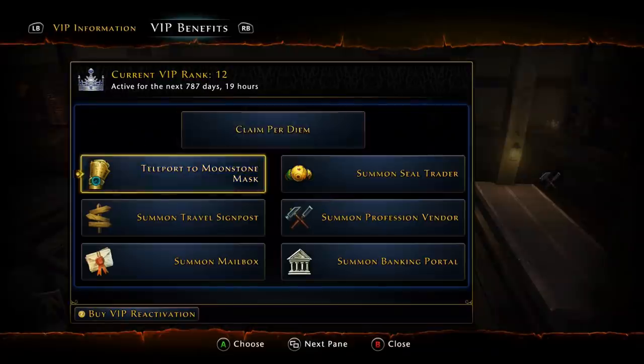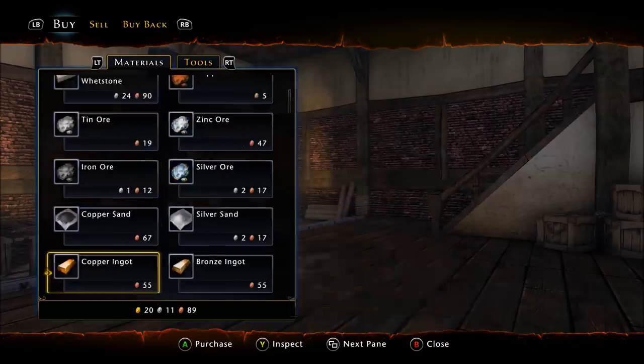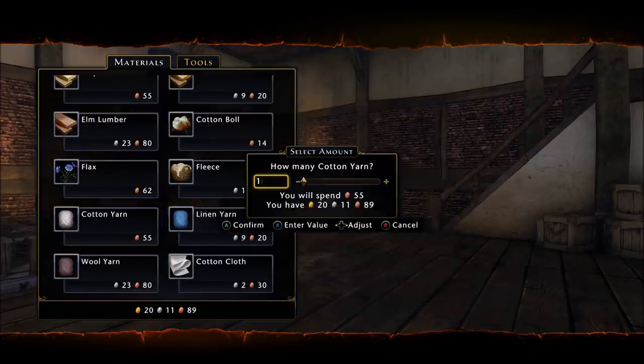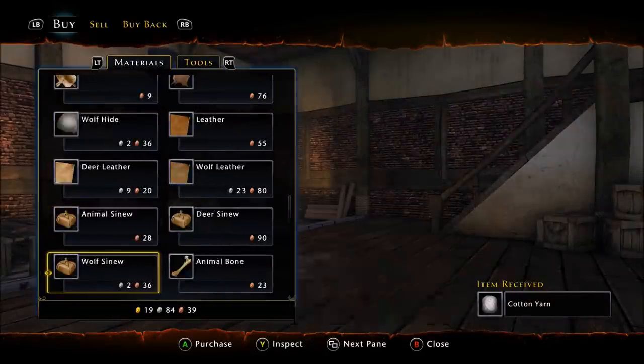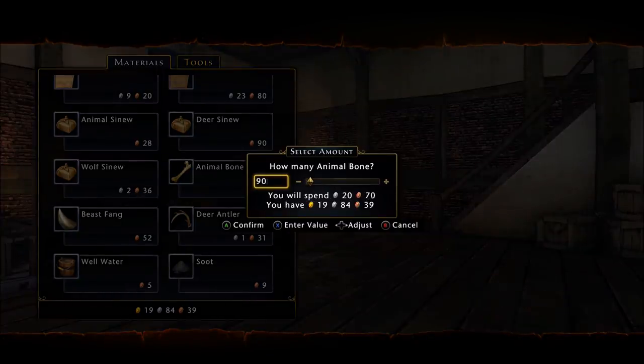Let's go ahead and buy some more materials — we'll play it safe and go with 50 cotton yarn and 90 animal bone, then continue.